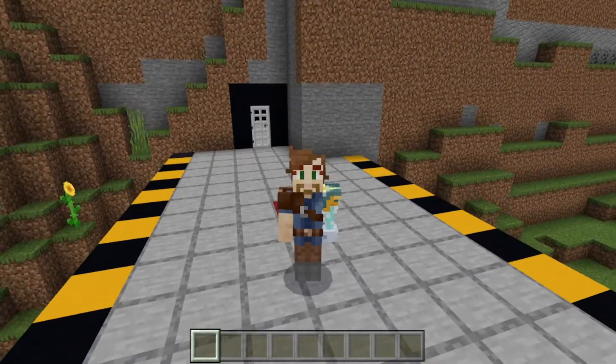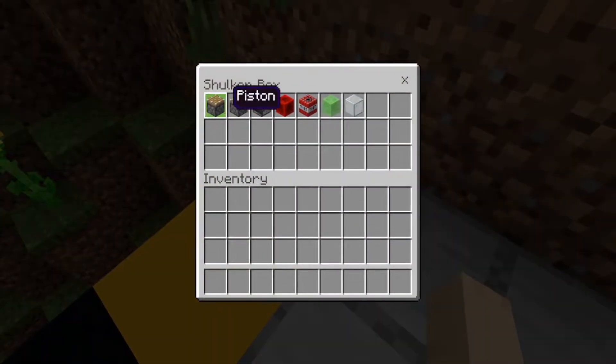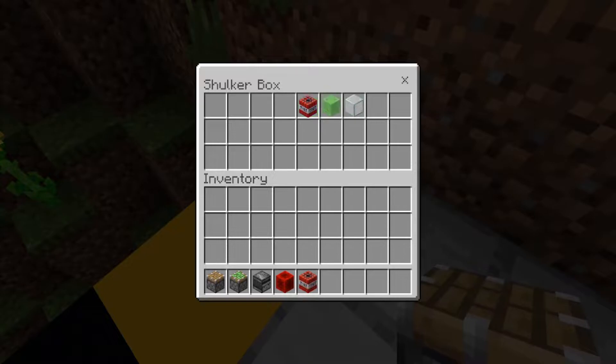You asked, I give. Now this was a design that I learned a couple years back. You're gonna need a piston, sticky piston, observer block, block of redstone, TNT, slime block, and glass.